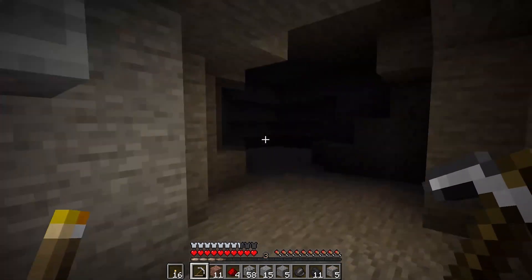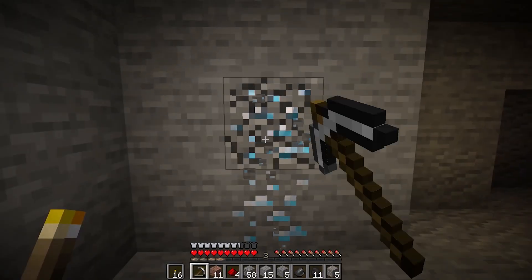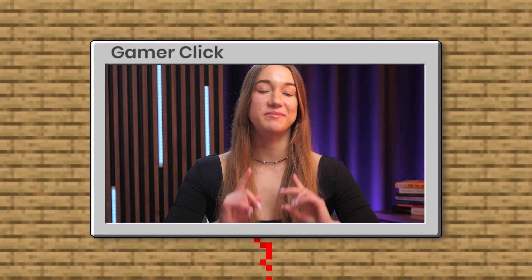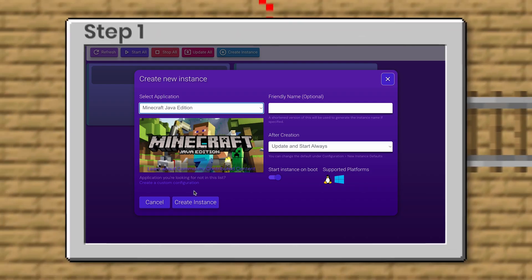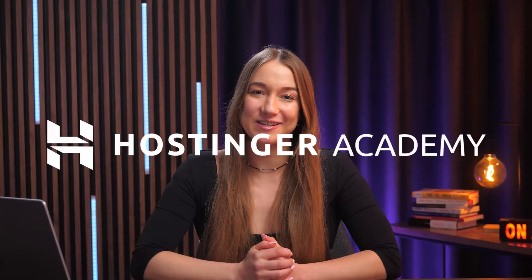Running a private Minecraft server means total control. You can build your own world, set your own rules, and play with as many friends as you want at any given time. So if you are ready to take your gaming to the next level, keep on watching because in this video, I'll show you how to easily create and manage a Minecraft server using Hostinger's virtual private server, and I'll specifically be focusing on Minecraft Java Edition.